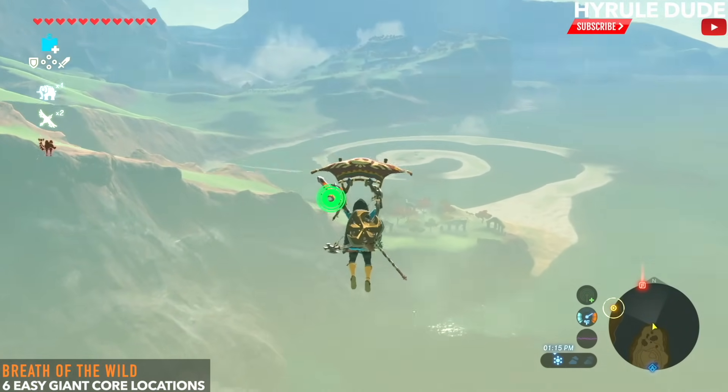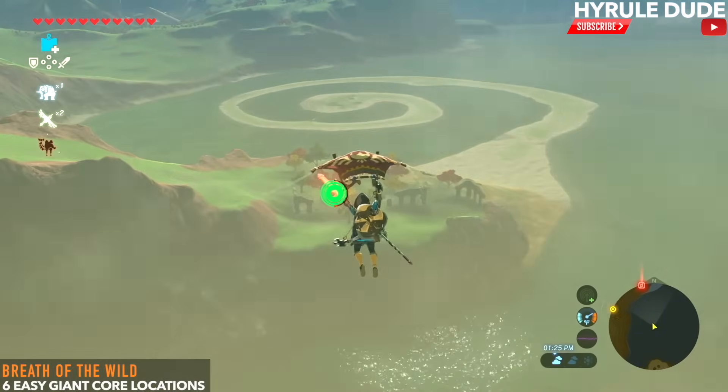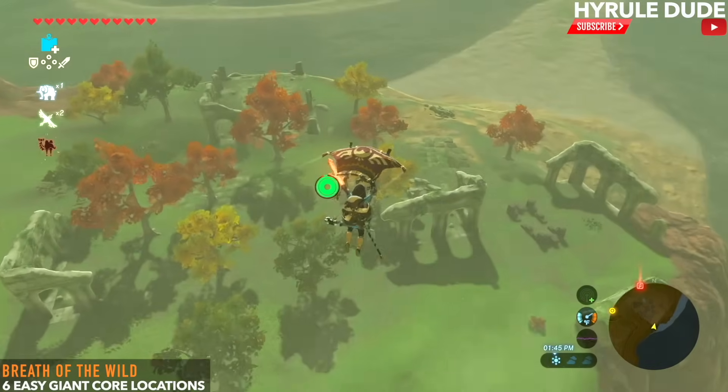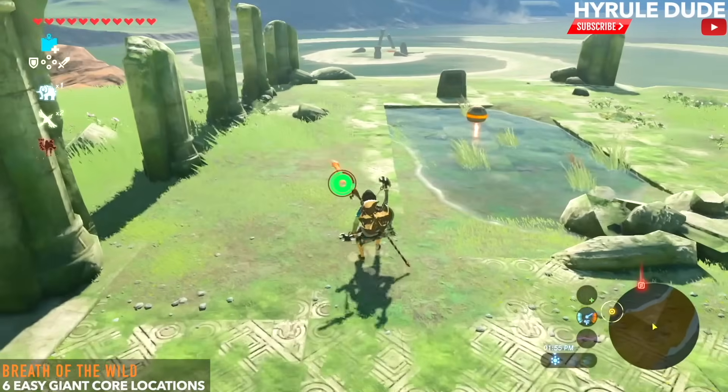Now you can see the spiral sandbar, and at the center is where we need to carry an ancient orb. The ancient orb is right here next to these trees, so let's go ahead and grab that.